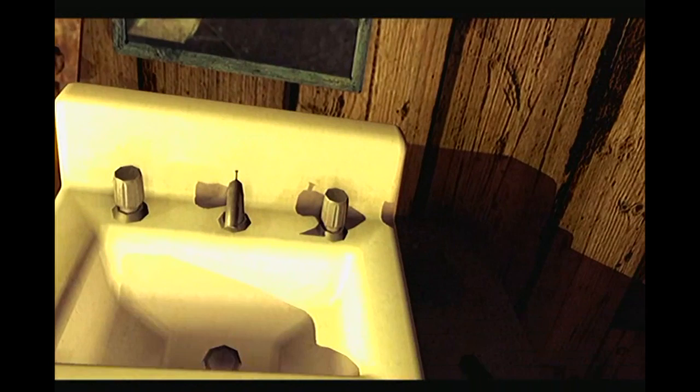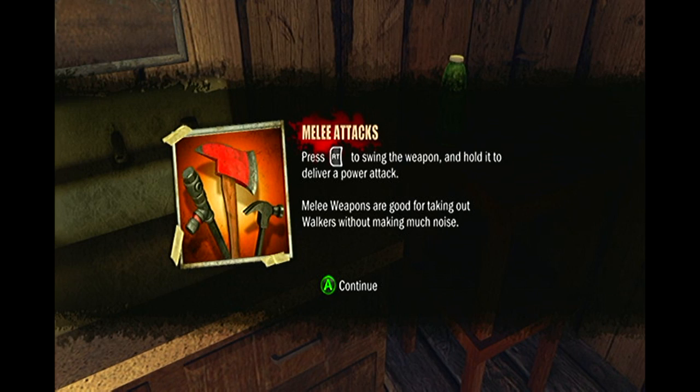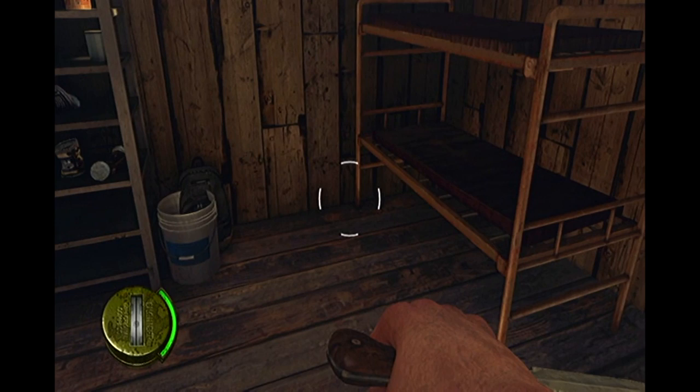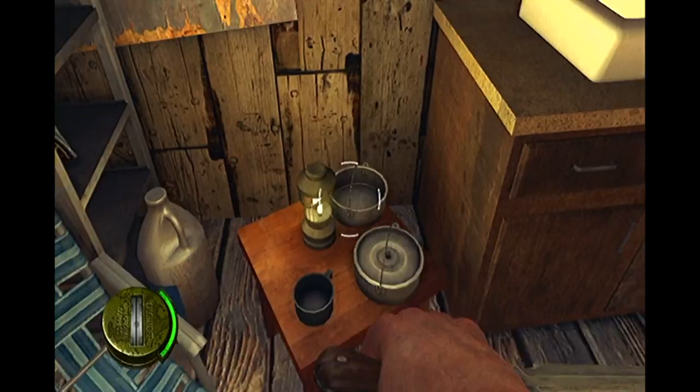There's Merle Dixon. I've got an angry Daryl, and there's a knife on the table — can I pick that up? Yes I can. Press X to pick up the hunting knife. Melee attacks: press the right trigger to swing the weapon, and hold it to deliver a power attack. Melee weapons are good for taking out walkers without making much noise. Sports drink — press X. Sports drinks and MREs can be used to restore your condition. Once you have equipped a restorative item, press right trigger to use it. We found out in herd mode that we can use the d-pad directional buttons to equip medical items.